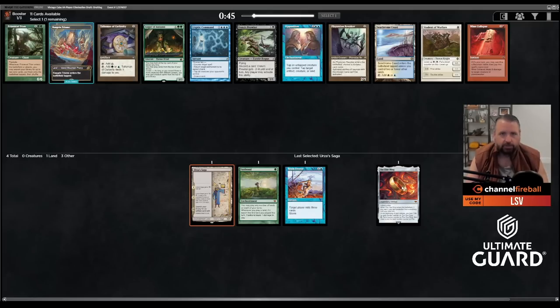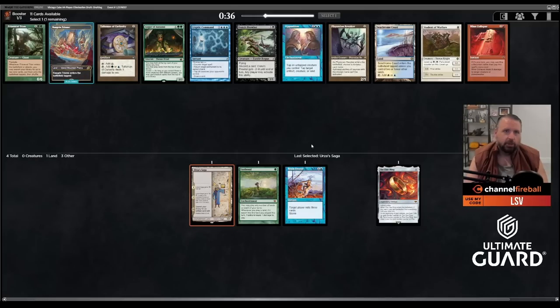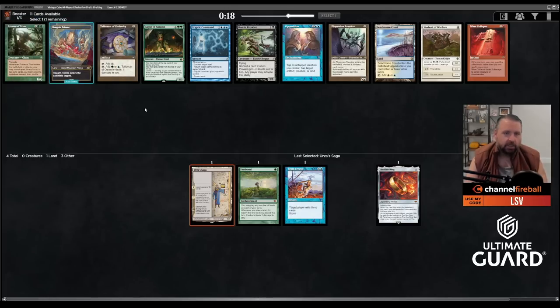This pack has a Blue-Green Talisman, which is nice since I have Blue-Green cards and a four-drop to ramp to. There's also Cryptic Command, which is really nice with One Ring — you can bounce the One Ring, tap all their creatures, replay it, and essentially get multiple turns of fogs while resetting the One Ring. There's also Auger of Autumn and Primeval Titan. It's really between Talisman and Cryptic Command for me, and I think Cryptic is just less replaceable.